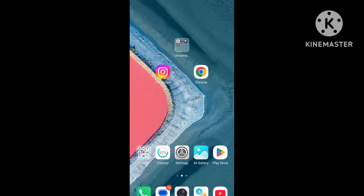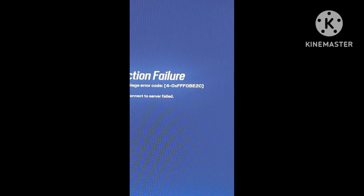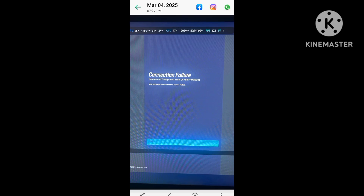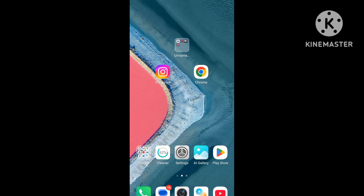Hello, welcome back to my YouTube channel. Robo 68 — the game is starting, but there is a connection fail error problem. The error code is 40xFF F0BE. The game shows 'unable to connect to server' fail error.